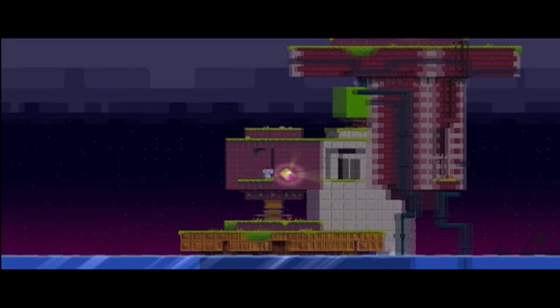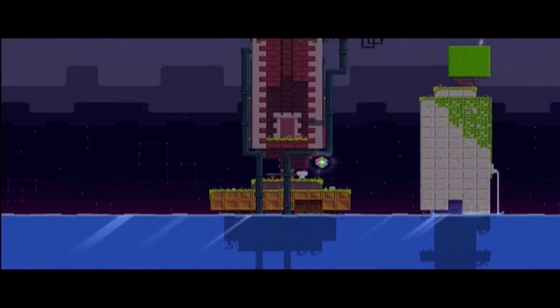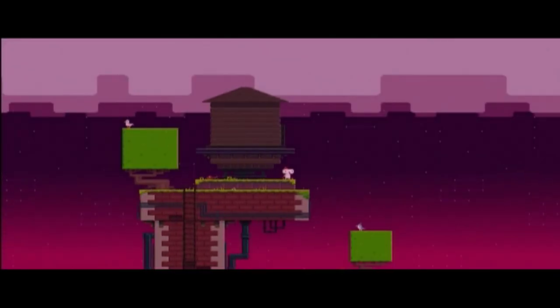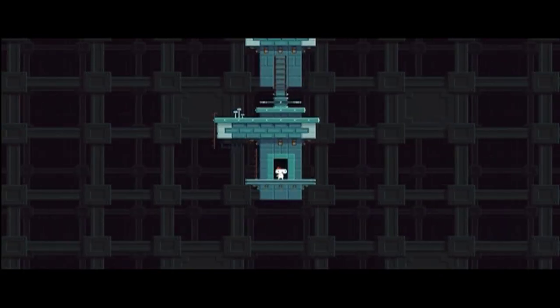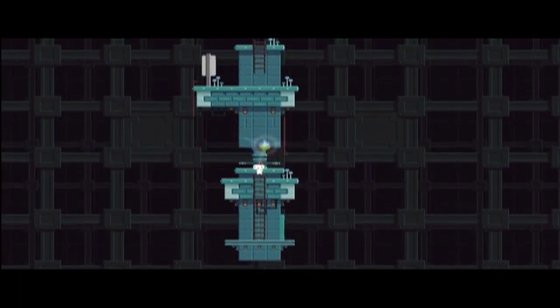Then we're going to scale up to the top and go into the water tower. Once you're at the top, just go ahead and go through the door. We're going to scale something that's similar to what was in the lighthouse.